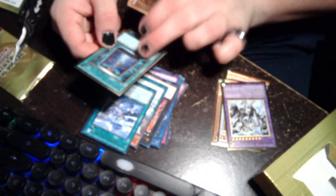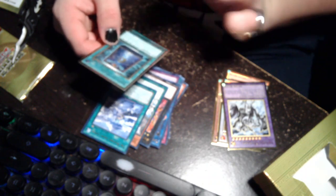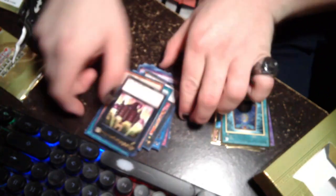I keep getting Book of Moon, but none that were Gold Edition. I'm going to take the other one out that I have and put this one in instead — definitely. Numeron Wall and Numeron Gate Agem. Pretty good stuff. And that leaves me one pack left.